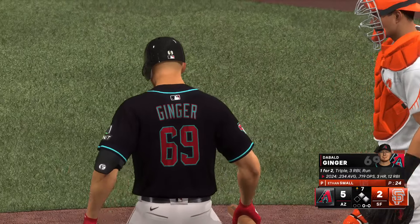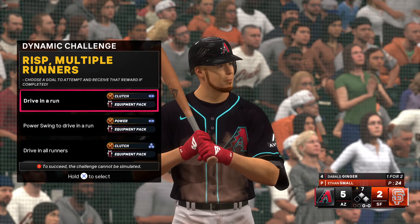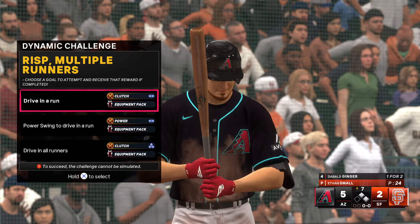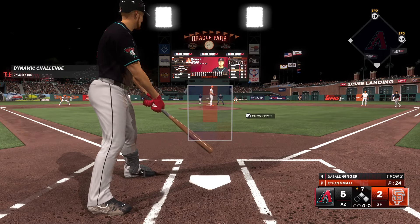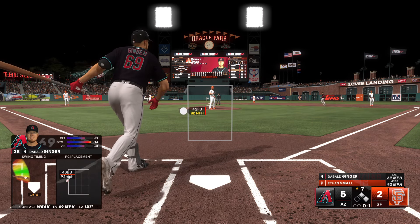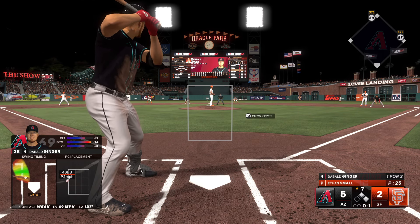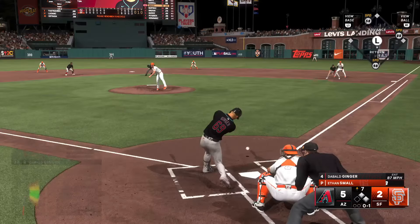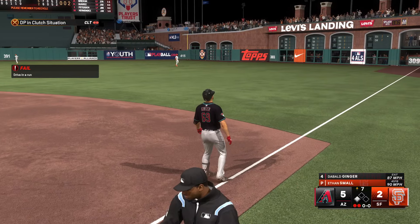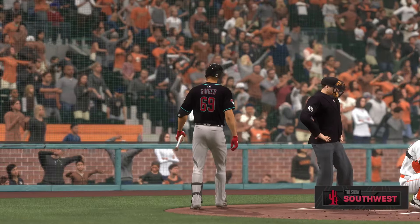We come back top of the seventh, still a 5-2 ballgame, runners on first and second, nobody out. I'm standing in 1-for-2 on the day with that RBI triple and a hit-by-pitch. Dynamic challenge with runner in scoring position — we'll just try to drive in a run. First pitch — a four-seamer off the inside corner, I swung, got a piece, fouled it away, 0-1 count. Second pitch — dribbler to second, double play. They got me at first on a bang-bang play. Runner on third with two away — not the ideal outcome.